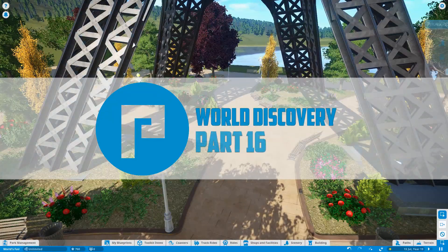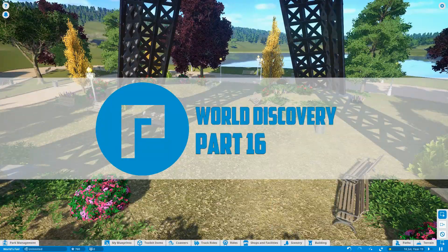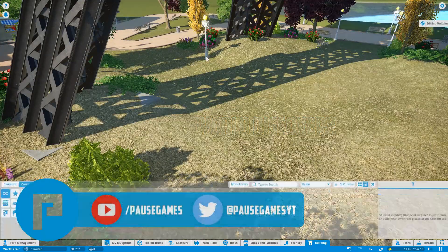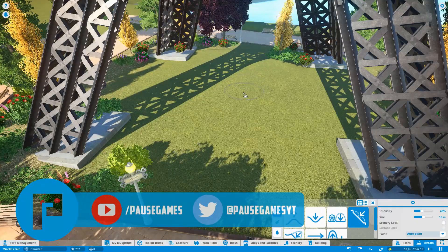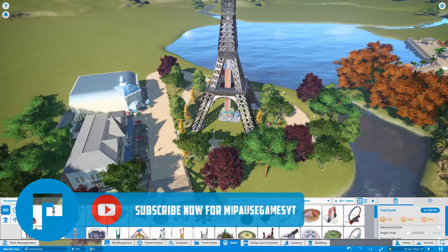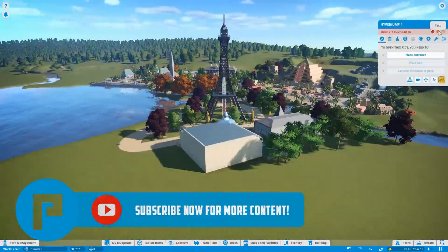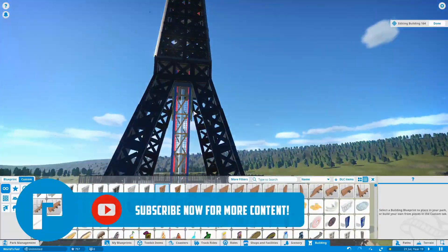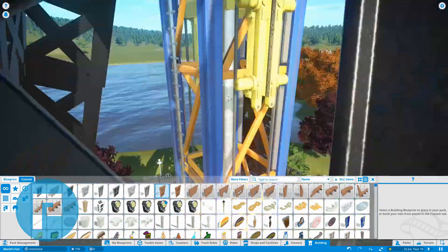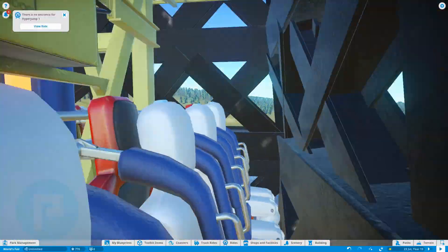Hello guys, welcome back to Pause and welcome back to World Discovery. This is part 16 of our World Showcase Epcot-inspired build here in Planet Coaster. Before we get into today's episode, as always, if you enjoy this please give us a like down below, don't forget to subscribe to the channel. If you want to chat, jump on the Twitter or Discord — links are down below in the description. We also now have a Patreon page, so if you fancy helping out the channel please have a look. Links are down below.